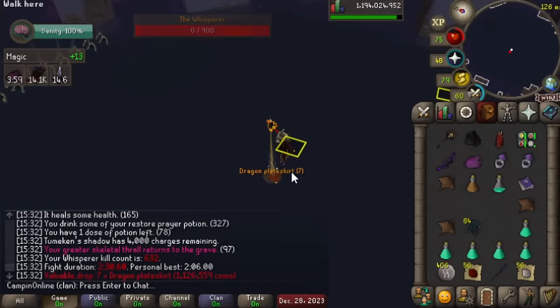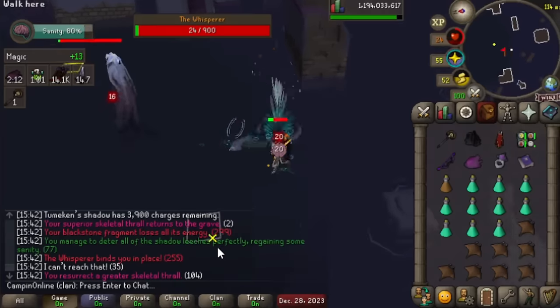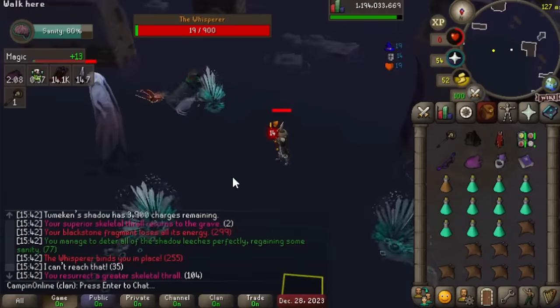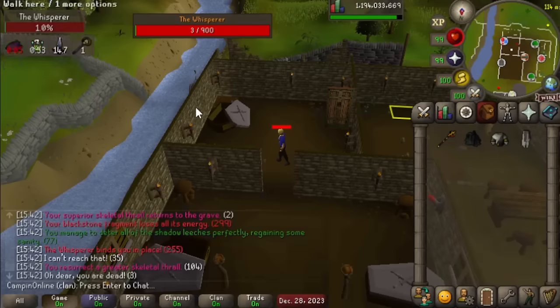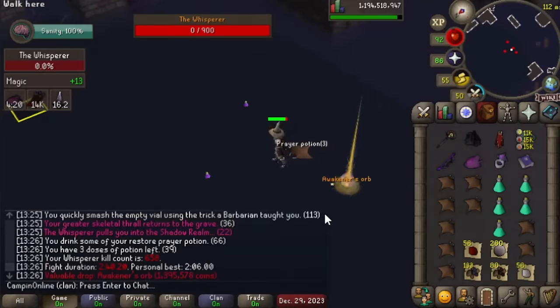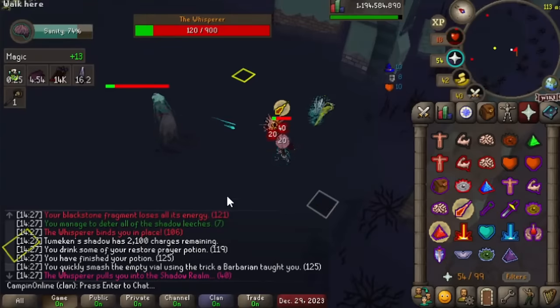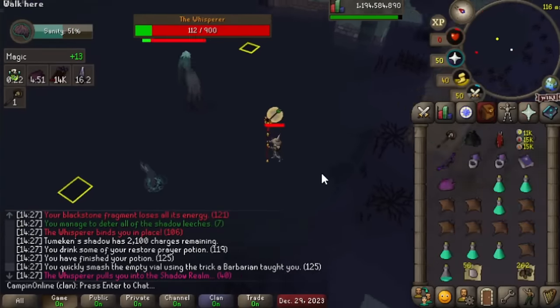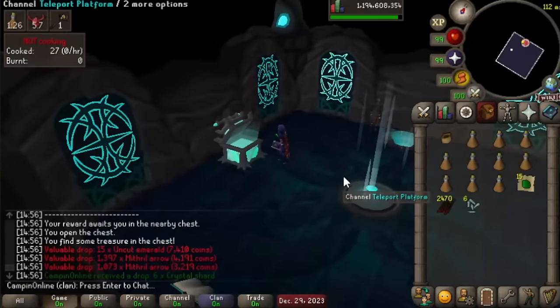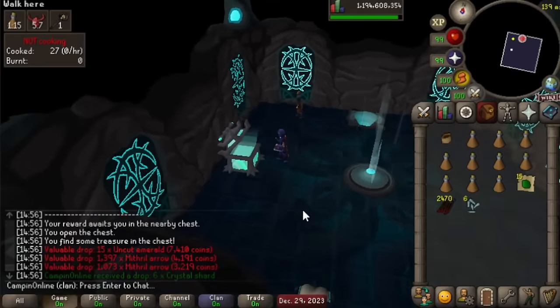Another dragon plate skirt, always love to see that drop. What the - wait, wait a second! I was too thrown off, what the hell was that? There's an orb! Love to see ourselves a good old orb. Ooh, orb! Another shadow quartz.